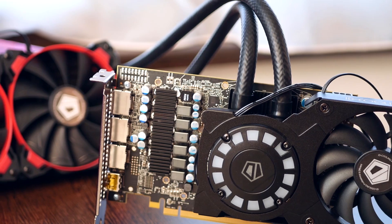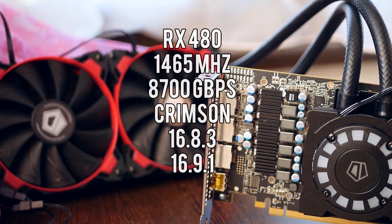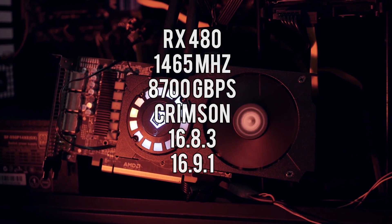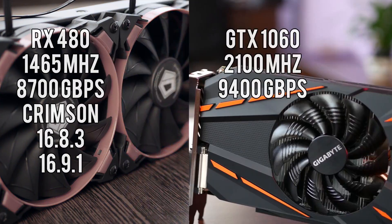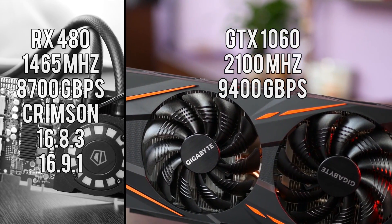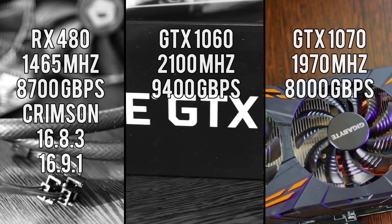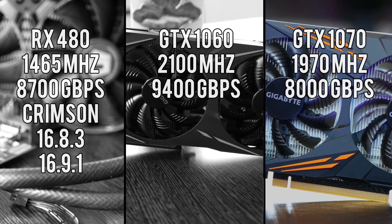I also wanted to check out how AMD was doing lately with Crimson drivers and DX11 API overhead, so I got my trusty RX 480 overclocked to 1465MHz core clock and 8700Gbps VRAM. I paired it first with Crimson 16.8.3 and then 16.9.1, then grabbed the Gigabyte GTX 1060 overclocked to 2100MHz and 9400Gbps VRAM, and added the Gigabyte GTX 1070 G1 left at factory clocks, around 1960-1970MHz core clock.